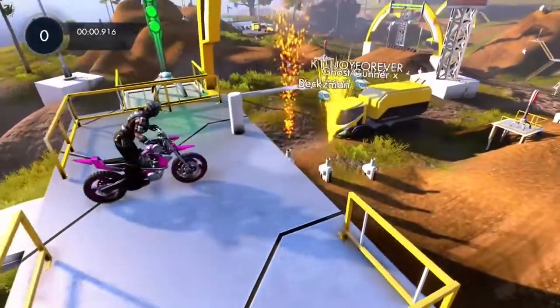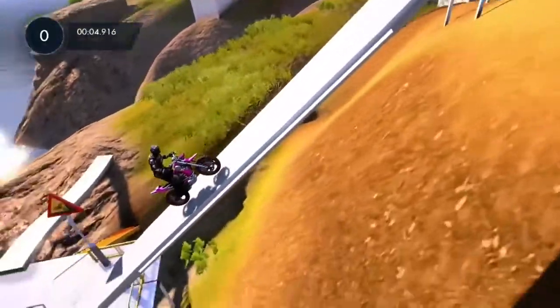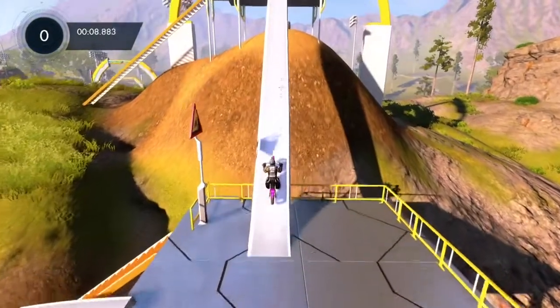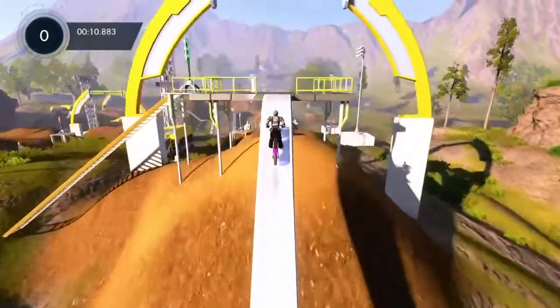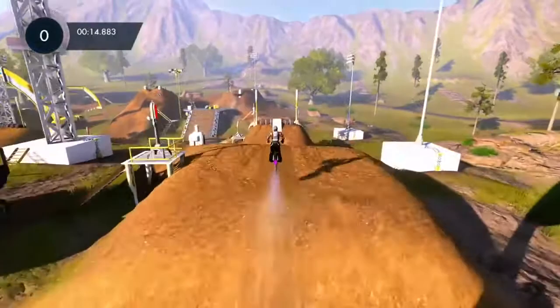What's up guys, Ghost Gunner X here from DOA Gaming, showing you how to get the rider cam challenge on this track. First of all, you roll back into the gyroscope, as you can see there, and it triggers the rider cam view. It's a little bit different to what you're used to — you're actually viewing it from behind instead of the side view.